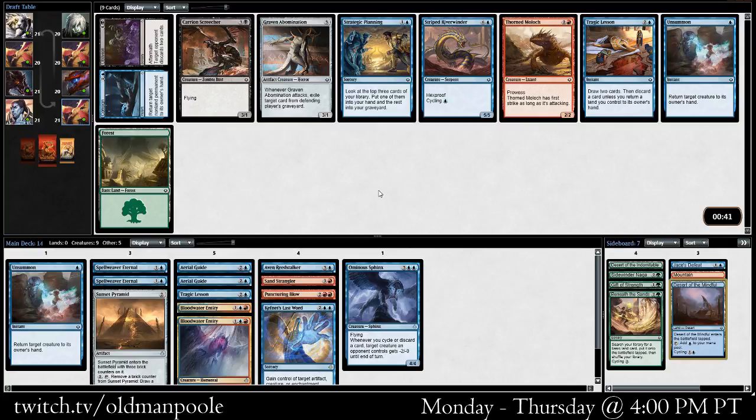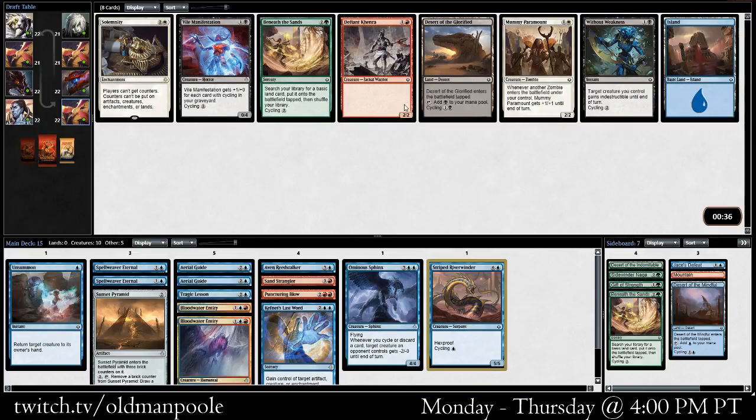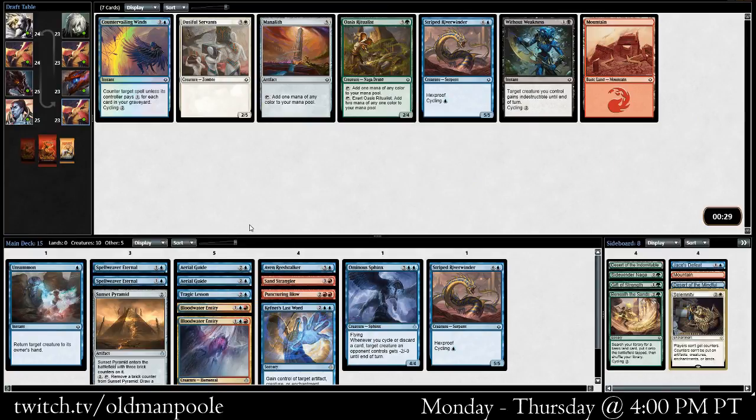Another Unsummon — take that, or Striped Riverwinder. I love having one Unsummon; having two is a little bit less good. I think the second one's usually a sideboard card. Maybe we'll take the Riverwinder here — it's not bad to have one of those in the deck. Desert of the Glorified. I think I might just take the Solemnity here for the random one-ticket value. Diviner's Wisdome is okay. Maybe we'd rather have a two-drop — maybe we'll take the random value. There's not a Riverwinder; I did think there was another one, so maybe we should have considered taking the Unsummon over it.